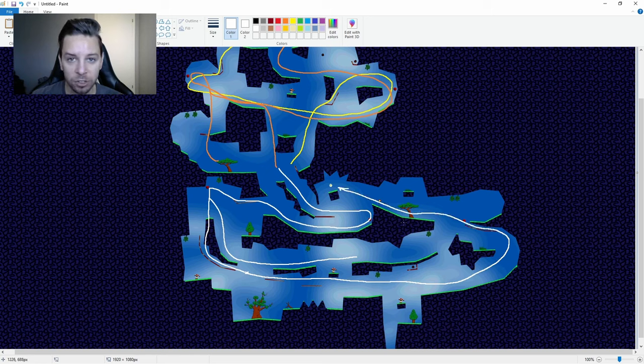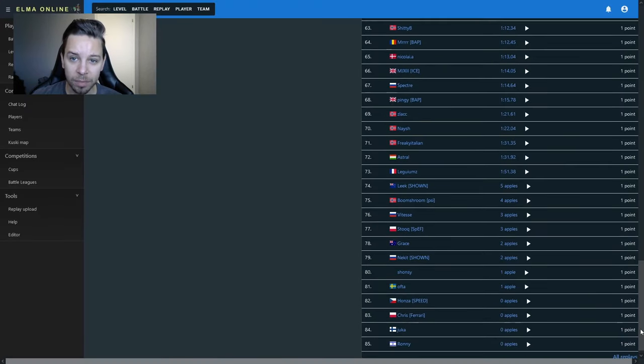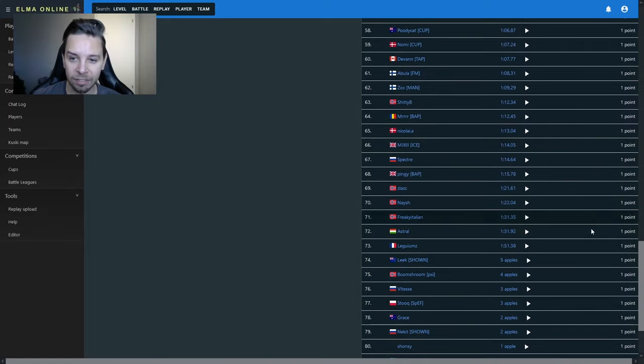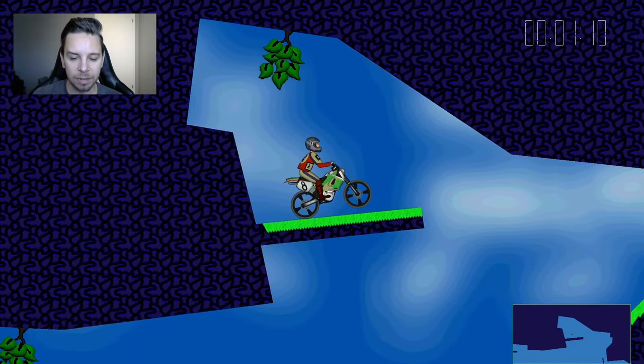Although the level looks really big and complicated, in the end you basically have two main styles for the top part and two main styles for the bottom part, and it's going to come down to how well you can execute those. Starting from the bottom as always, we're going to see higher times than usual — it's going to be about a minute-long level. In 50th place we have Zebra, coming in at 1:03.19.